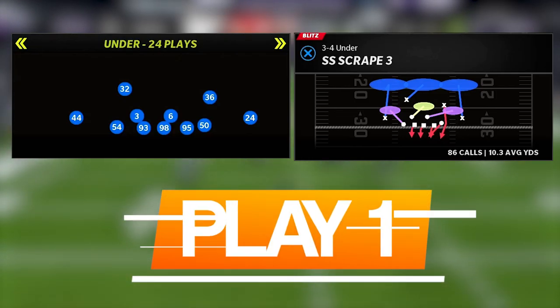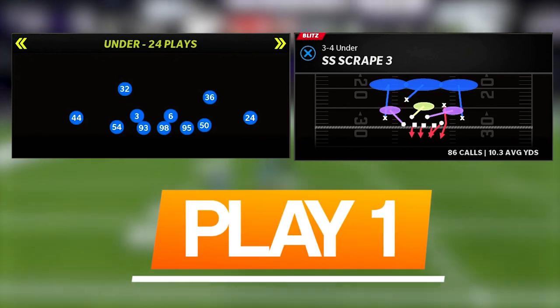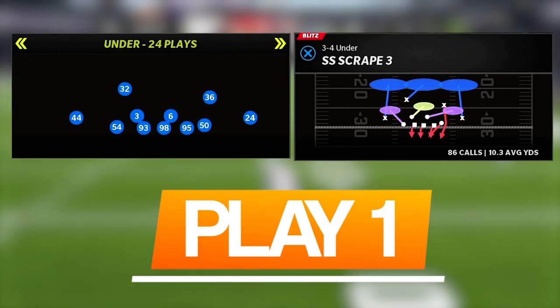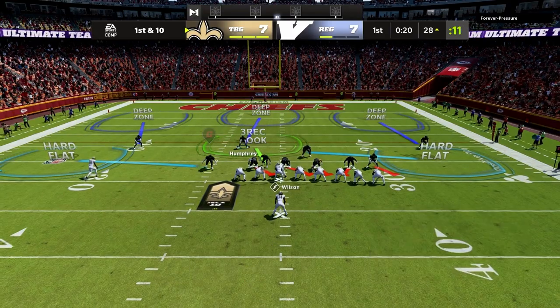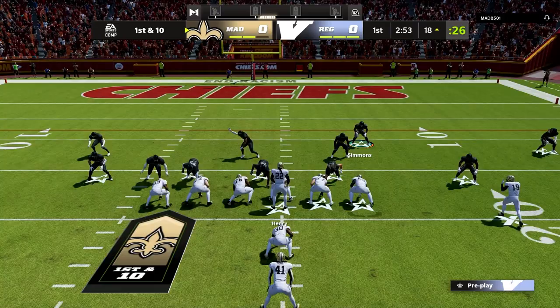To have a complete defensive scheme you can be confident in going into any game, you need to have a dynamic run defense that you can go to whenever they line up in those big, heavy, under center sets. We have to have multiple answers depending what formation they throw at us. Today we'll be going over two different setups, with the first being SS scrape three out of three-four under. This is our go-to play call when they are overloading one side of the field with tight ends and just don't have balanced sets.